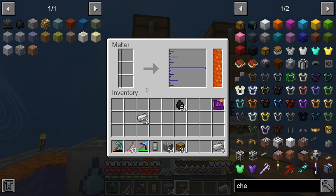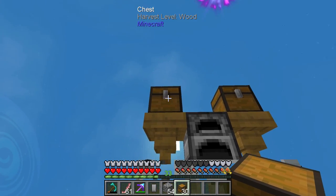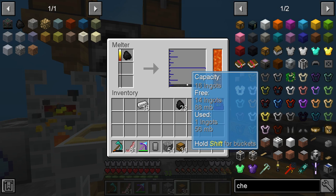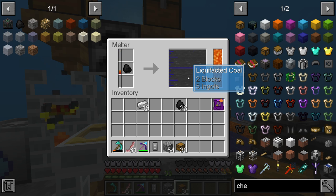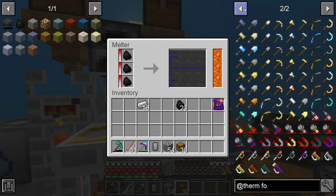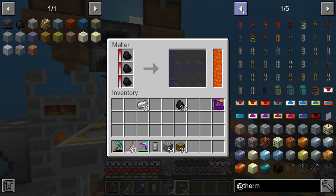Let's pull all this out and make sure we have the exact amount. We'll split this — that'll give us 16. We'll do 32, 16 and 32. The coal actually smelts down really fast into liquefacted coal. Liquefacted coal actually comes from Thermal Foundation, I believe — or Thermal Dynamics. No, it's from Thermal Foundation.